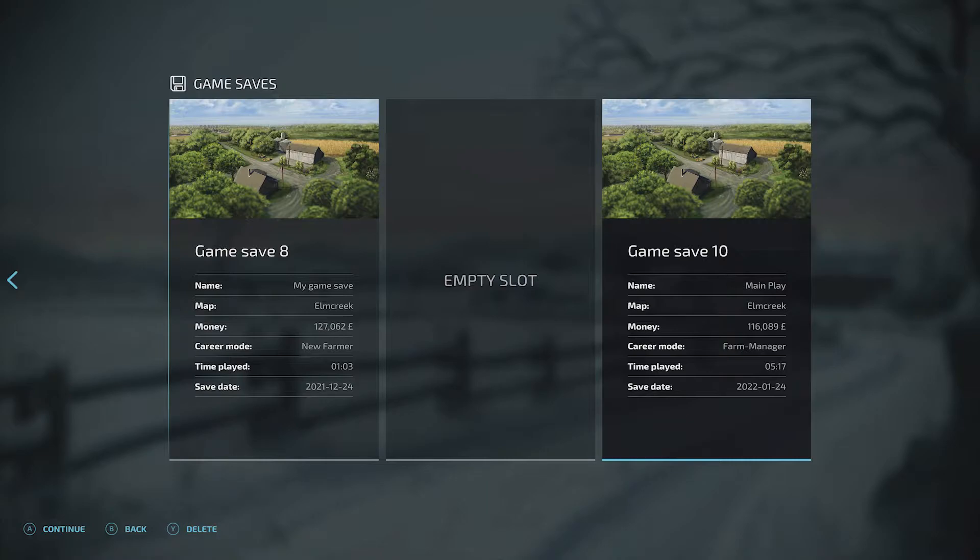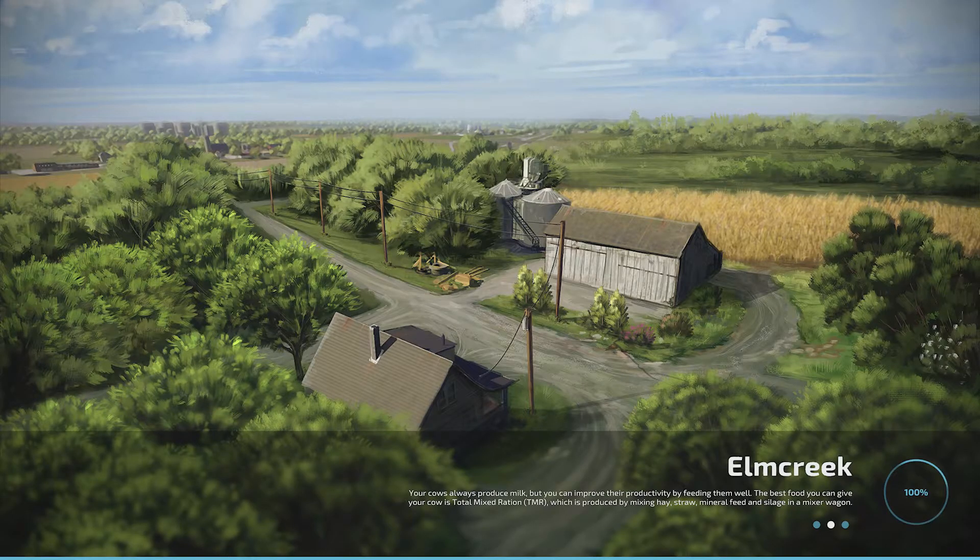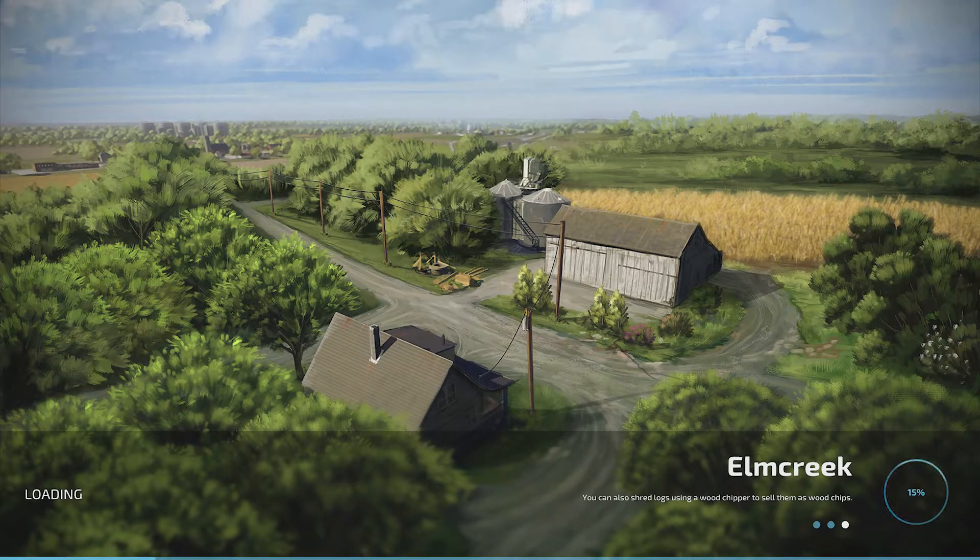So how do I change some of these? Let's load game save 10, which is what I'm playing at the minute. I've got mods installed, so I can install a mod here if I want, or I can just leave it as standard. If you're interested in how to install mods, have a look at my tutorials — I've got a tutorial showing that. We'll just load this up.